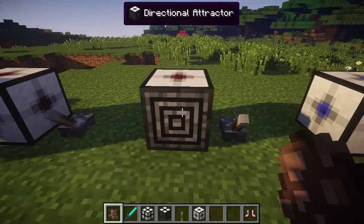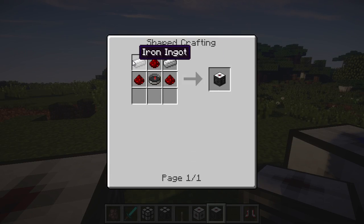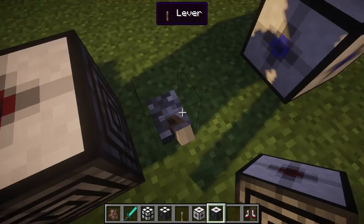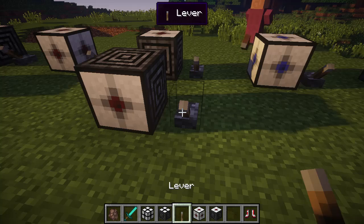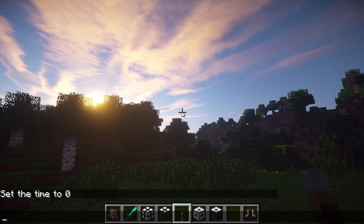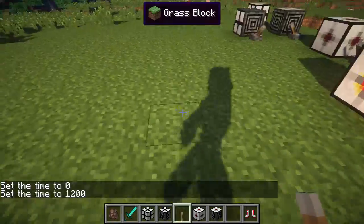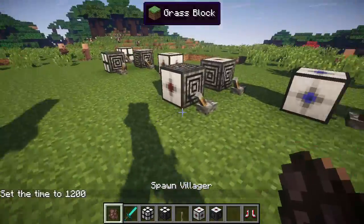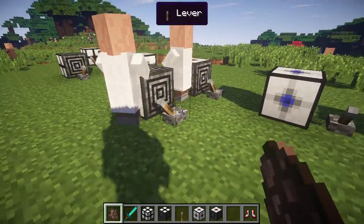Next we have the Directional Attractor, which is pretty much the same as the Attractor except in one direction. It's two pieces of iron, three redstone, and a compass. If we place a directional attractor facing this way and step in front of it, we're gonna get sucked right up to it. Same thing if we place a villager right in front of it — you can see he's gonna get pulled right into the attractor. Very cool.